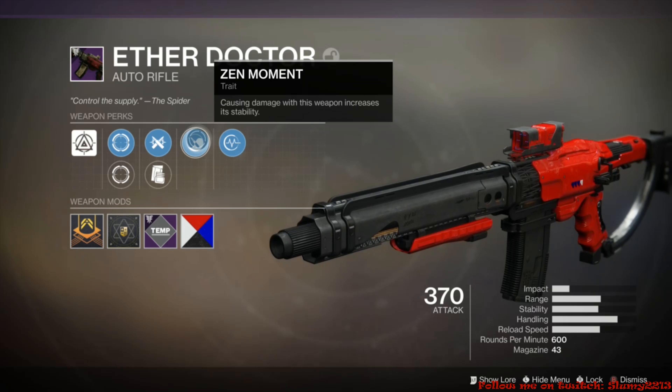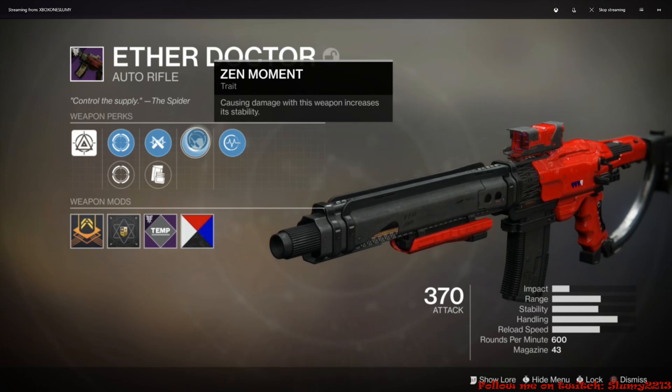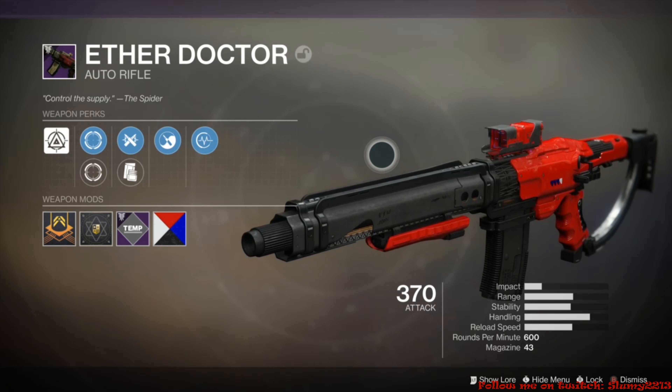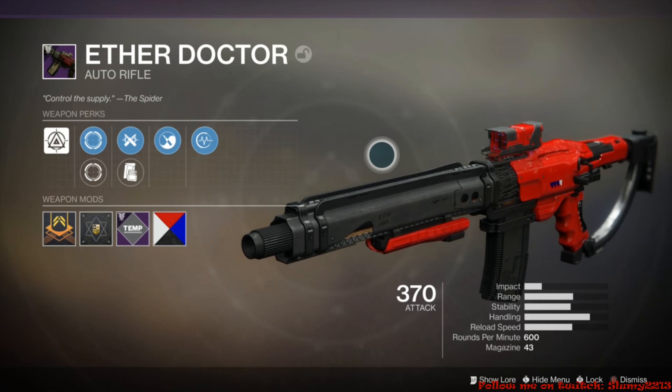When I turned in my flashpoint I was pretty surprised to see I do indeed have a Forsaken auto rifle — it's called the Ether Doctor. I got to do some runs with this gun, as you can see in the footage behind me. It's awesome, the stability is fantastic, this thing just shreds.